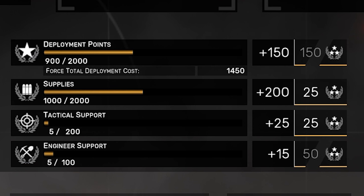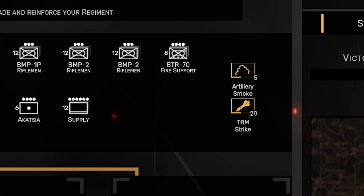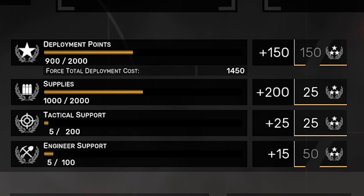Supplies are very simple — when you run out, you'll have a hard time repairing and rearming units in battle. The Tactical Support bar shows how many points you start with in the next battle for deploying tactical aid strikes. By default, the 40th Motor Rifle Regiment gets a 5-point smoke artillery column and a 20-point tactical ballistic missile strike. You also gain these points throughout the battle, but if you want to start with a large tactical aid strike offensive, you'll want to put some OA points into this area.